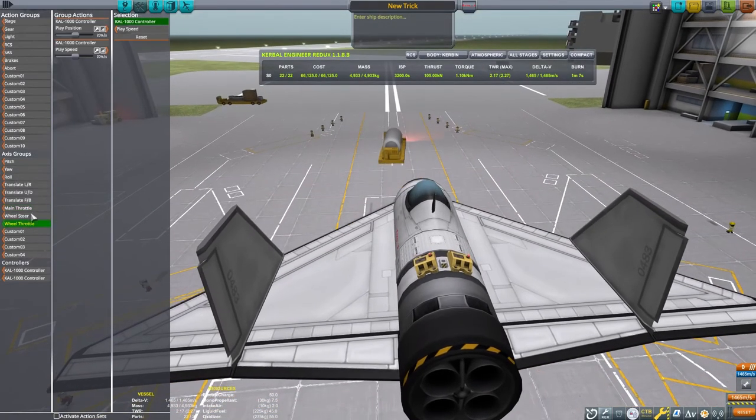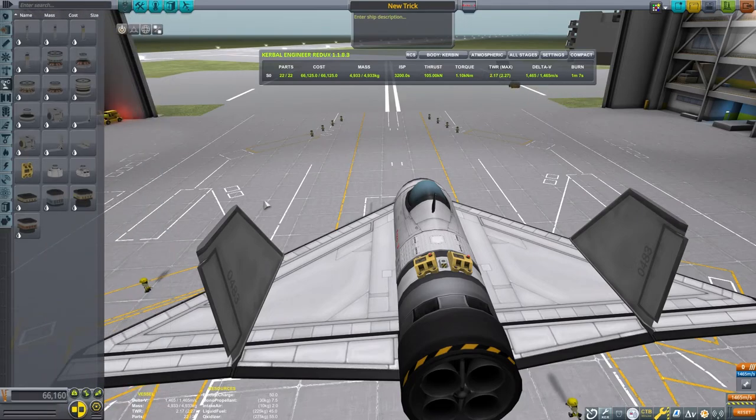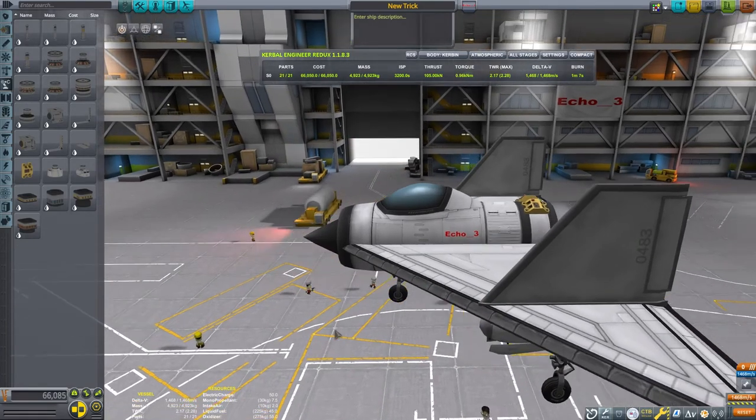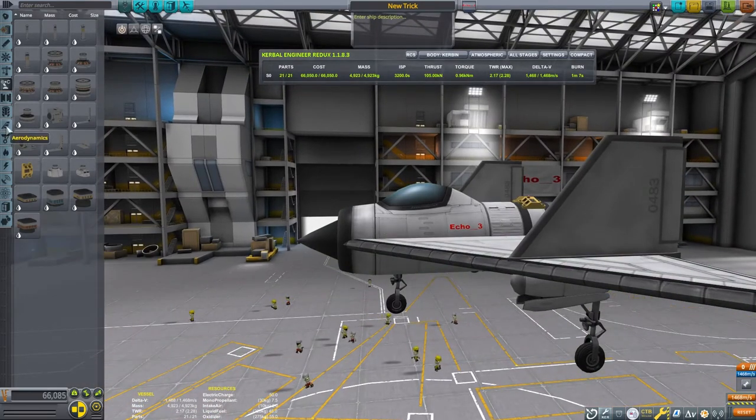And that really is everything as far as setting up the CAL-1000s goes. We have really one more step left: we just need to remove the propeller blade. We don't need it anymore, so we'll take it off of the plane. Then we'll deploy to the runway and see how this thing operates.